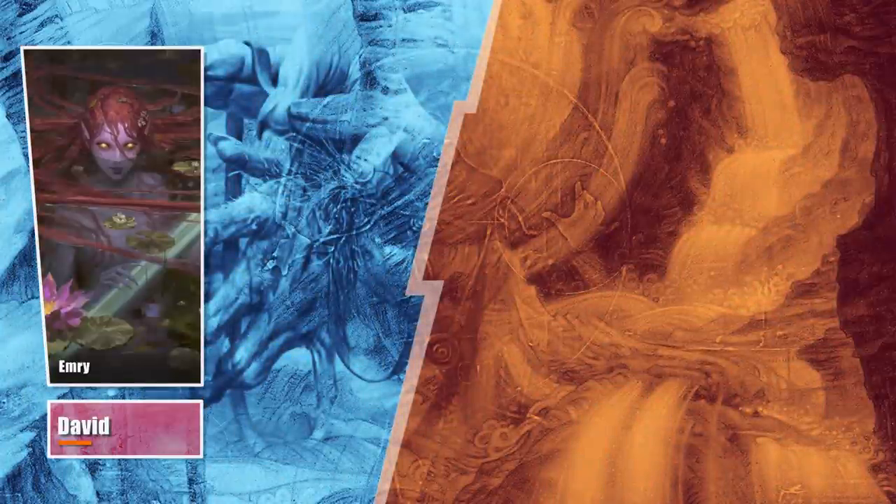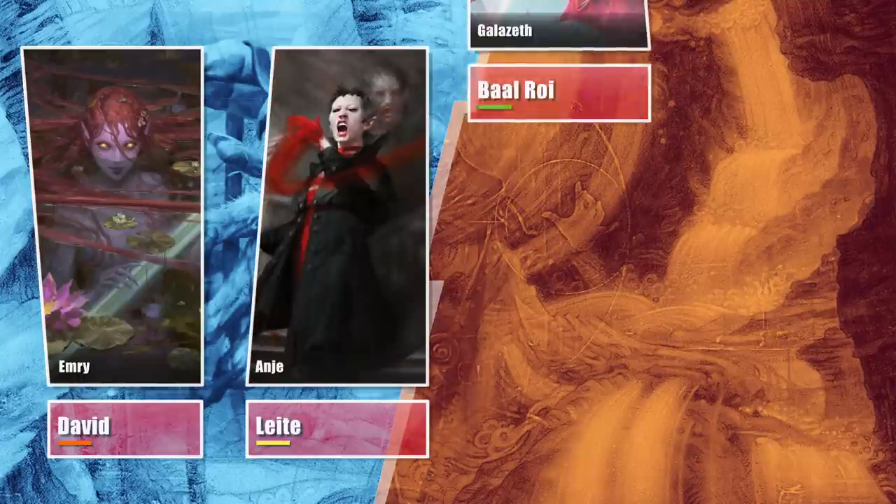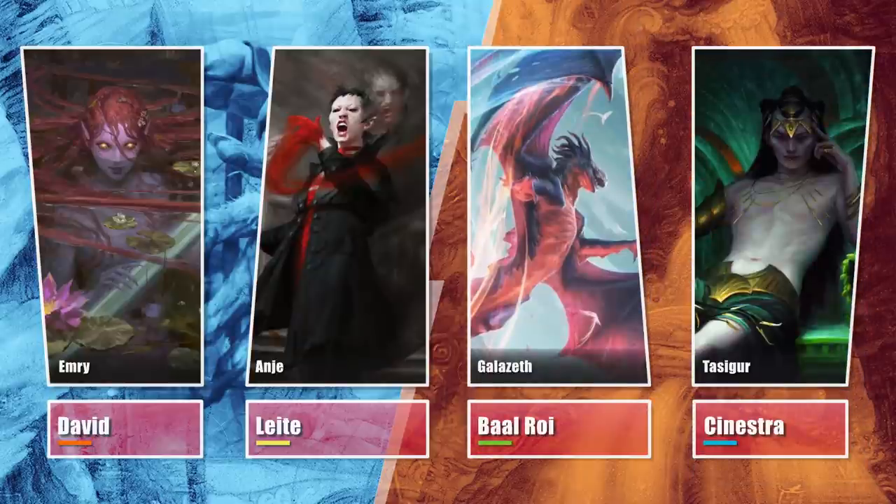For this week's match, David is piloting Beelzebub's Emery's Rusty Rocks, Leite is on his old favorite Anya Falkenrath, Baal brought his CDH take on Galazeth, and Sinestra is on his Tassigur Golden Control. Note that this video was recorded before Modern Horizons came out.